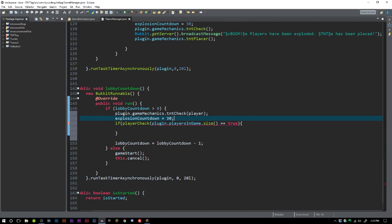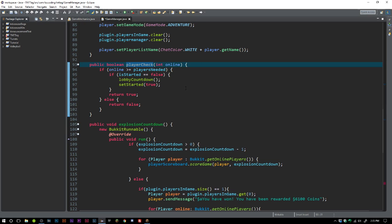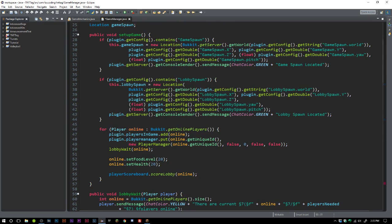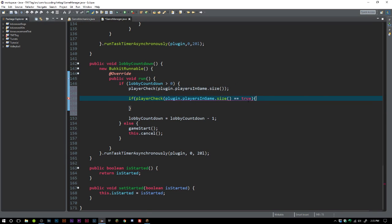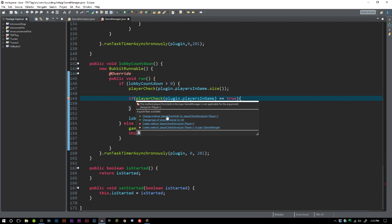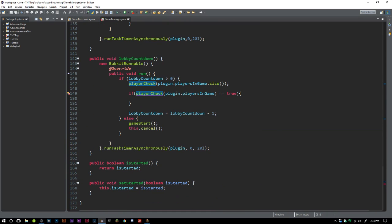We need to run the player check because it will start doing things. So if it equals true, we say lobby countdown minus equals one. Then we do bucket dot get server dot broadcast message saying 'Game will start in X seconds,' using the lobby countdown value.